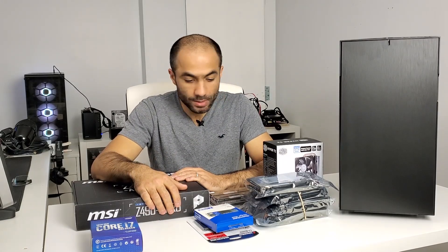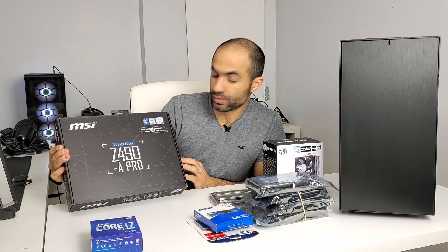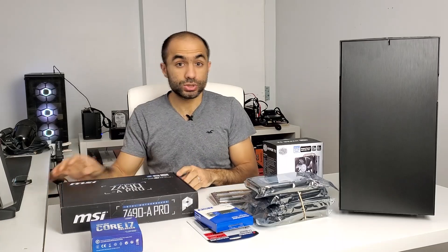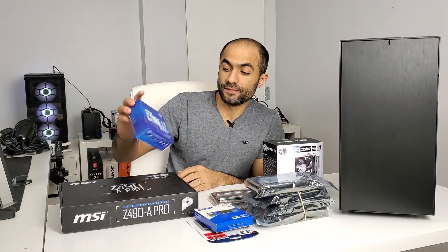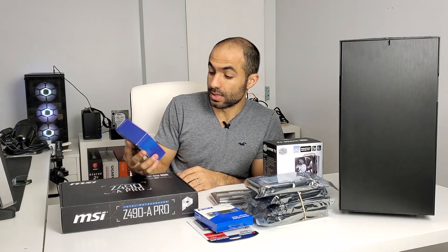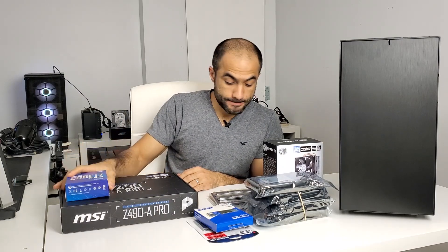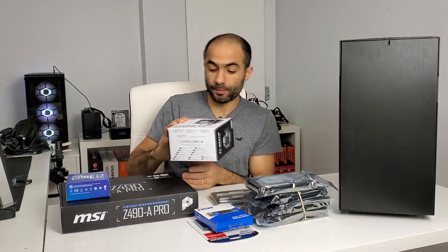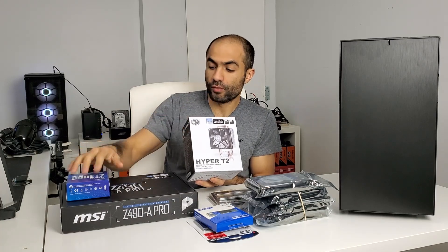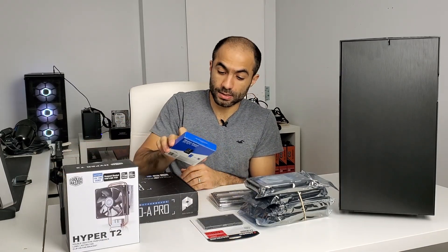Let's talk about the parts. For the motherboard I'm going to be using the MSI Z490A Pro — it's a brand new motherboard I've had lying around unused and I'm going to put it to use. I have the Core i7-10700K, which has eight cores and 16 threads and should be overclockable — a capable CPU. For the cooler I picked up the Cooler Master Hyper T2 locally, which should be enough for the 10700K.